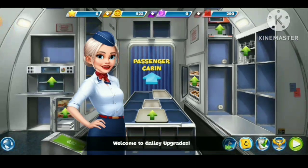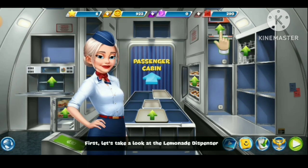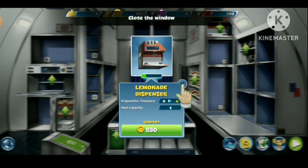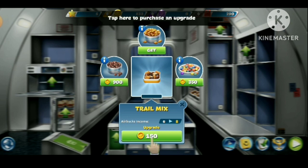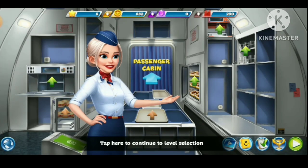Welcome to the galley. First, let's take a look at the lemonade dispenser. Tap here to purchase an upgrade. Close the window. Great! Now let's upgrade. Tap here to purchase an upgrade. Great! Tap here to continue to level selection.